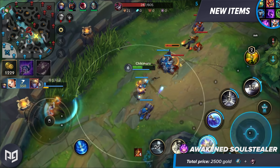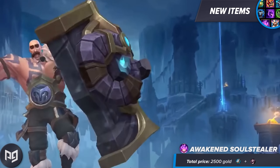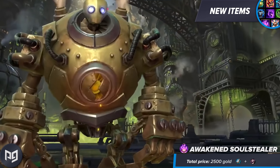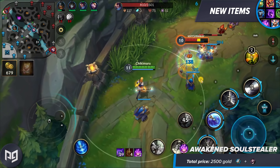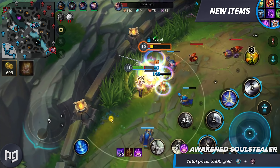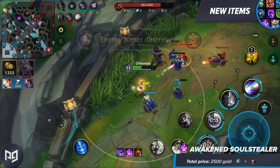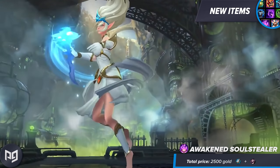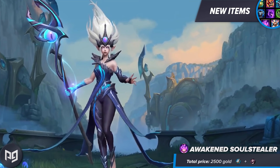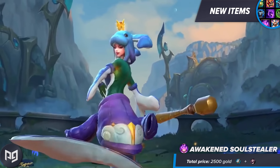I can see a ton of champions really liking this item, and also a ton of support champions. Since supports no longer have to dump their cash into a bunch of active items, this super cheap item is exactly what they'll want, and they roam around and assist people all the time. So stacking this up with five unique champion takedowns shouldn't be too difficult. I expect this to be an item that a lot of mage and enchanter supports lean towards in the early and mid game. Purchasing it first maybe isn't really worth it, but all that CDR is quite appealing, so I would say second item maybe.